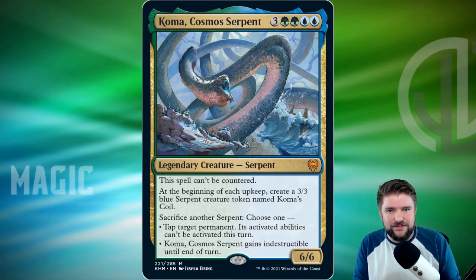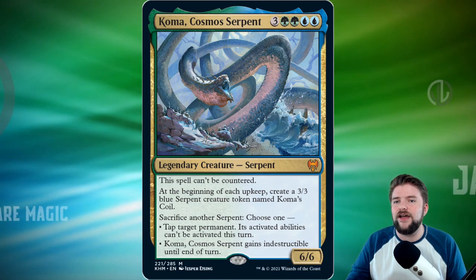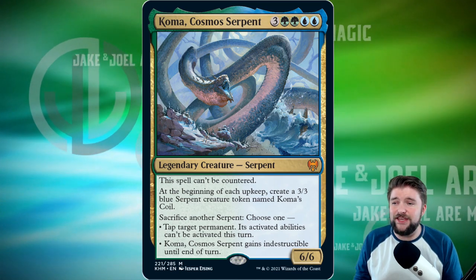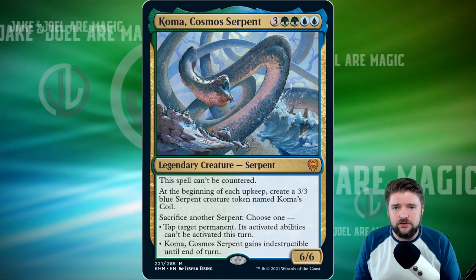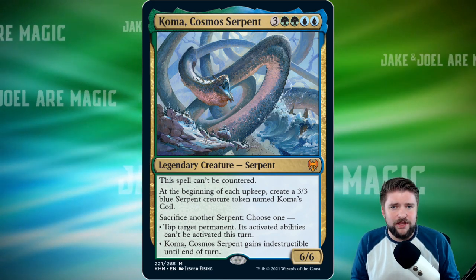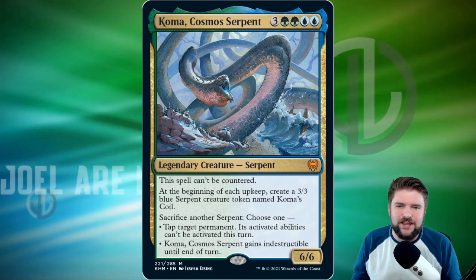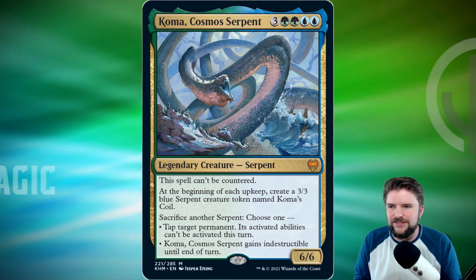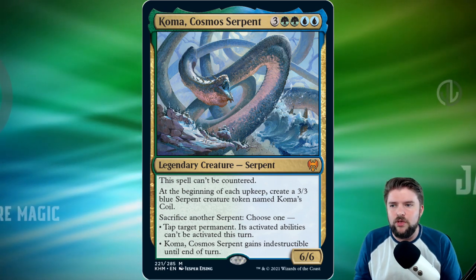We've got the Cosmos Serpent — very expensive. It's a seven-cost card for a six-six. It can't be countered, which is really nice. If it can just survive until one opponent's turn, we're going to get a three-three blue serpent creature token. I love that this says 'each upkeep' — it's kind of nutty. When I first read it I thought it was just your upkeep, but it means each upkeep — so you get a three-three, and then a three-three, and then a three-three, then another on your own turn.